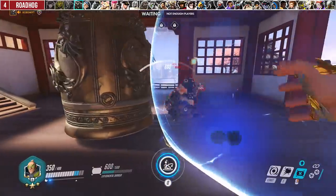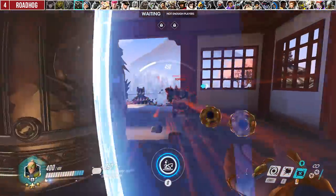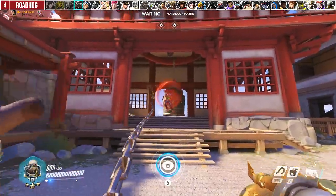For Roadhog, wait until he uses his Take a Breather ability before you toss your rock. It cancels the heal and makes the 1v1 matchup much easier. Also, don't forget that you can still block his hook with your Kinetic Grasp.